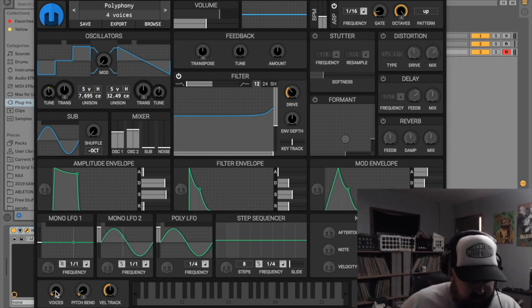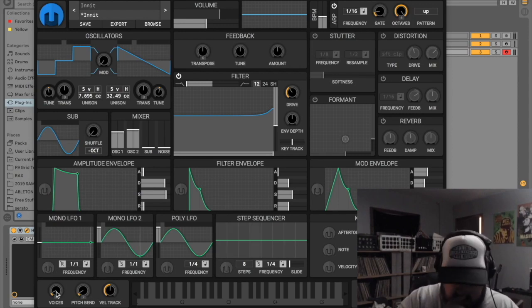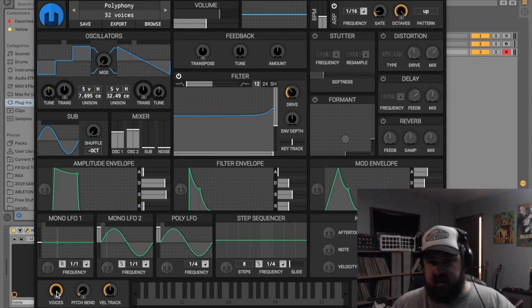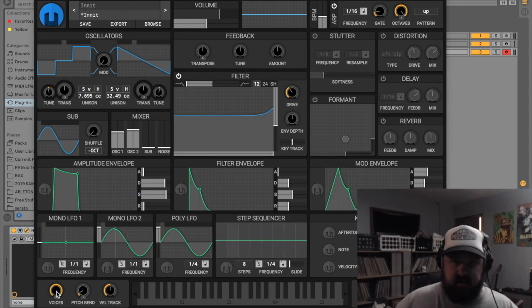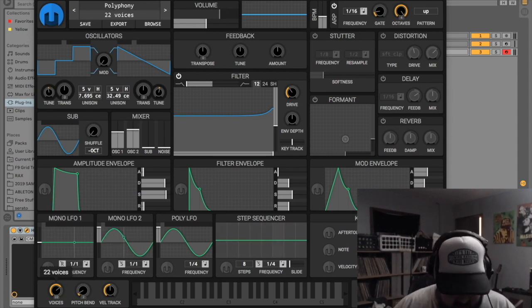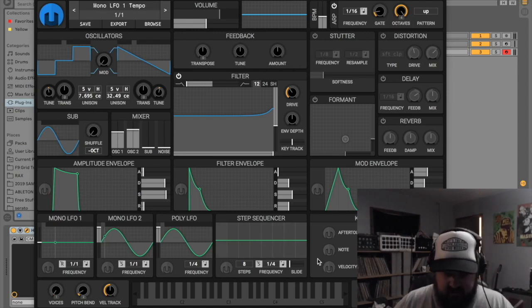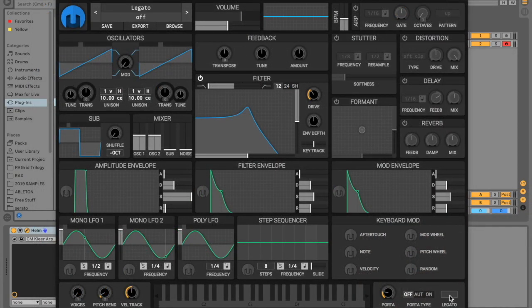It's set to four voices, meaning you can play four notes at the same time. That can be turned all the way up to 32 if you want to play it piano style without notes being cut off. To get this synth in mono, there's no poly-mono switch — you just put the voices on one. And if you want to go legato, that's over here. You've also got your portamento.